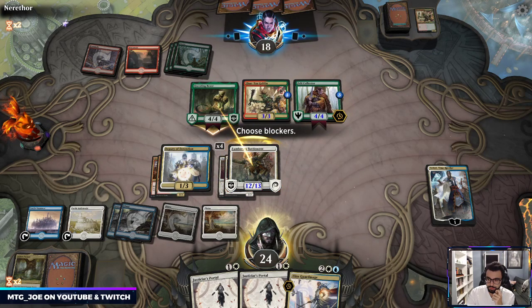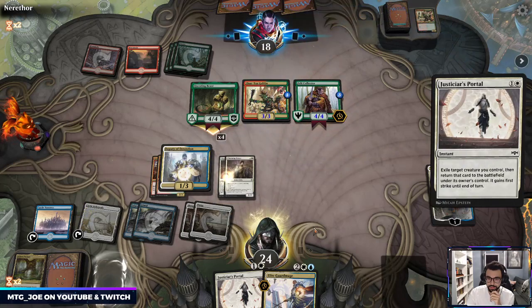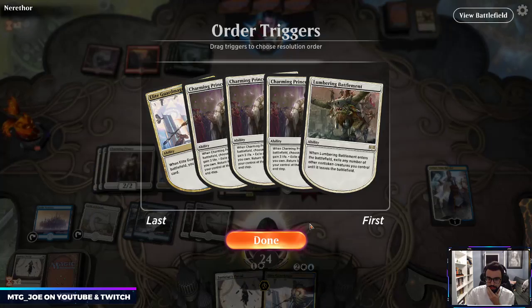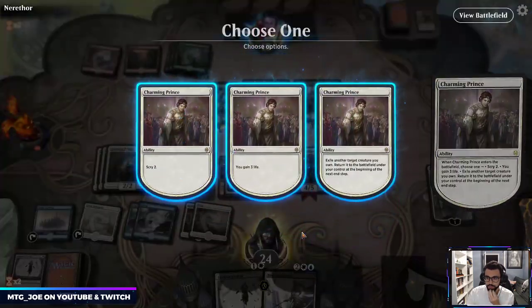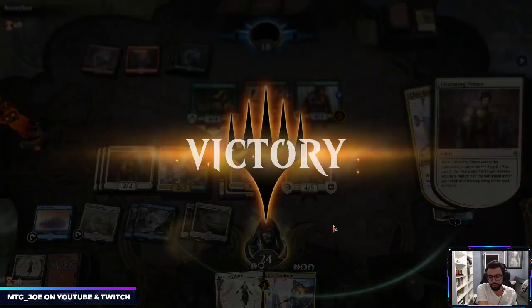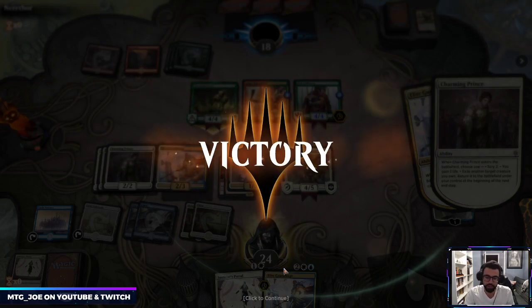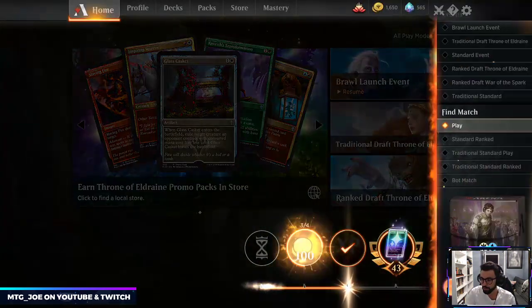You put the block here, you exile this — first in, last out. Yeah so we got the loop — we were basically just going to grind them out of value there. Next turn we would have just Guard Mage and Portal again to pretty much wrap it up like that.